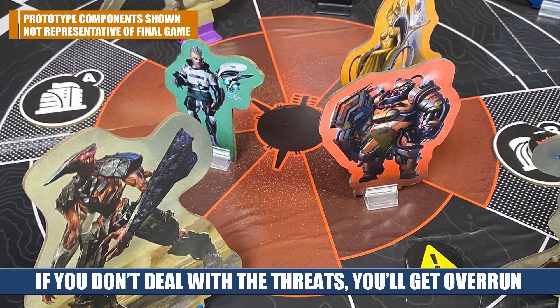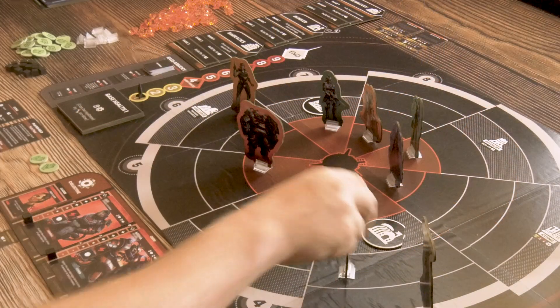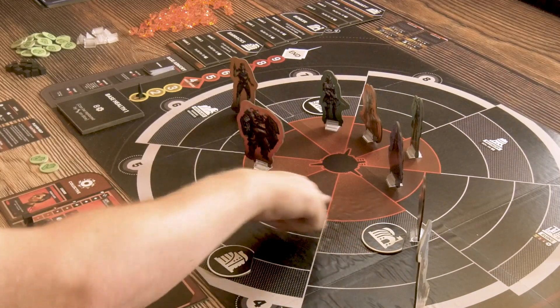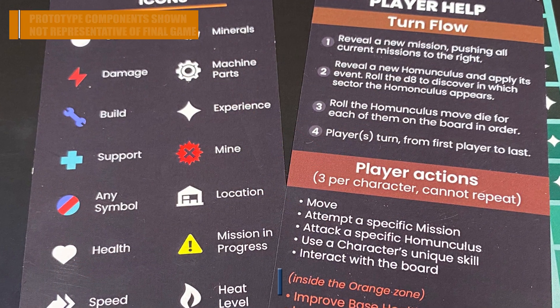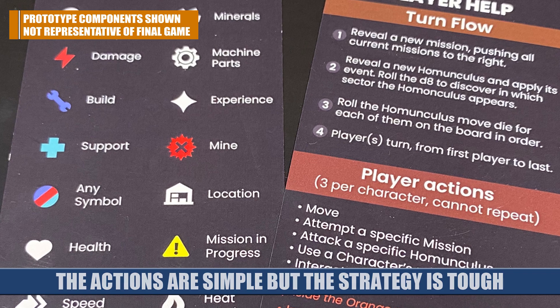Players take their turns each round; any player can start and then you go clockwise. Every round you can choose a new start player — whoever you think will take the best action — with the caveat that you can't go first two turns in a row. There are really only four actions: moving across the board, fighting homunculus, interacting with buildings, or doing a mission. Interacting in the black zone targets that specific building, while the red zone lets you interact with the base to improve it, level up health, upgrade buildings, or buy equipment. You get three actions per character, so with two characters that's six total — you have to be very specific and plan carefully.